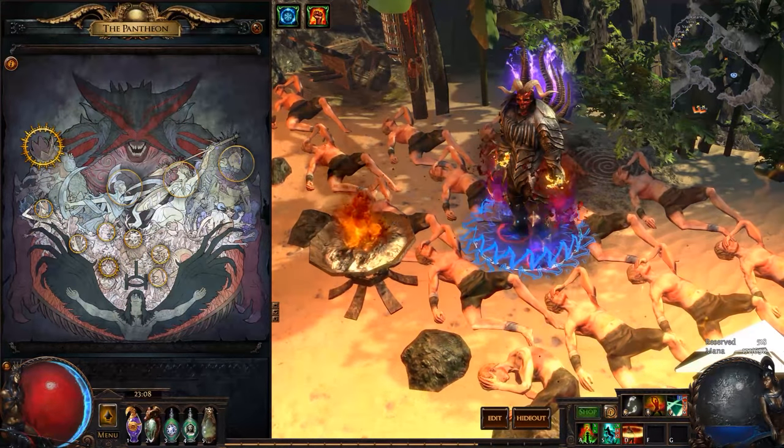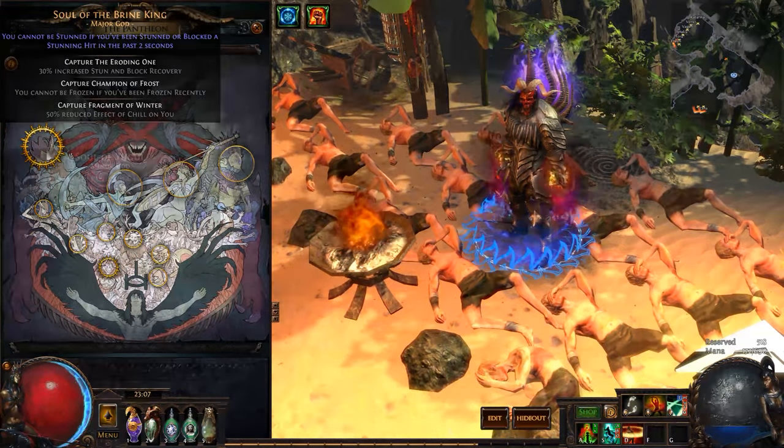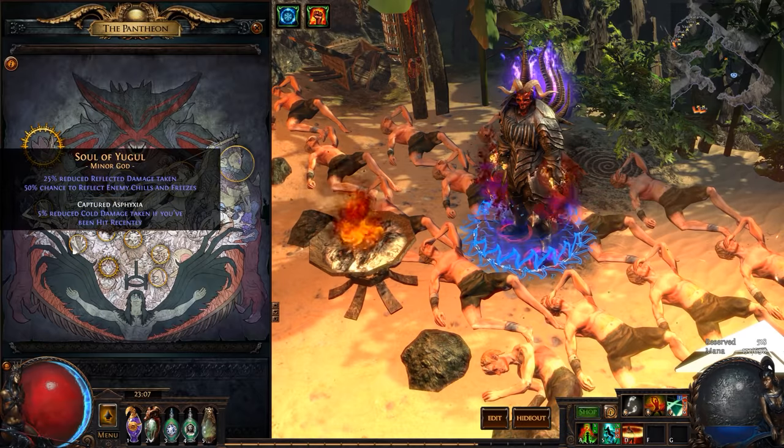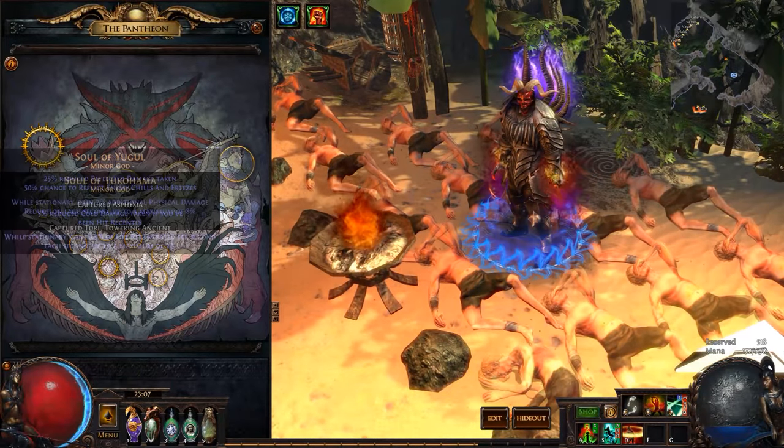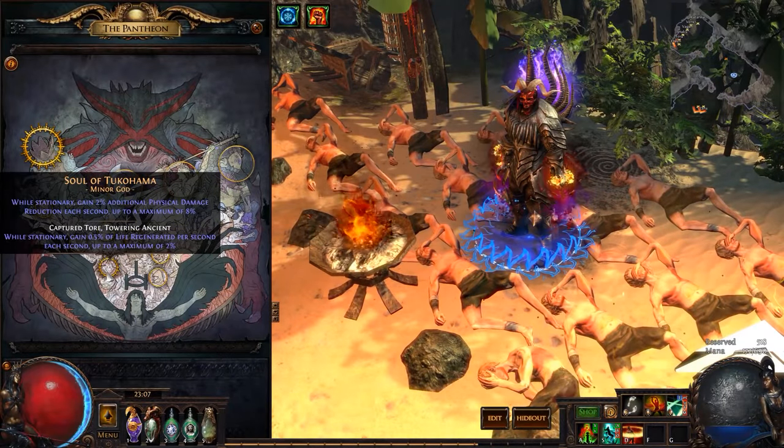Some useful Pantheons for the build include Soul of the Brine King for avoiding any chain stuns while we are channeling; Soul of Yugul for reducing the amount of reflected damage taken if you choose to run reflected maps; and Soul of Tukahama for more mitigation as well as passive life regeneration when we are fighting bosses.